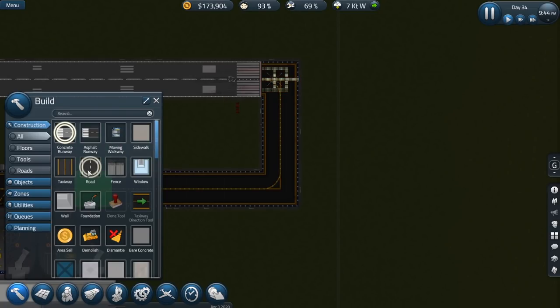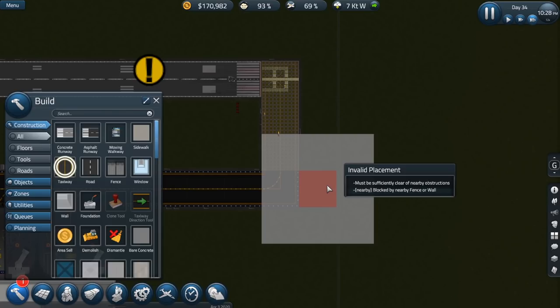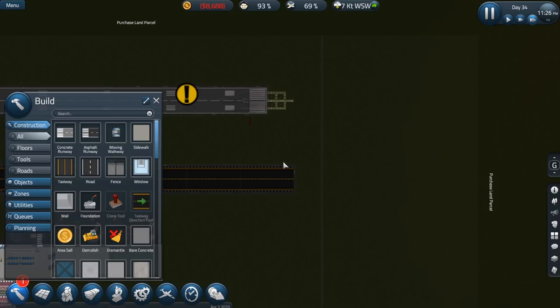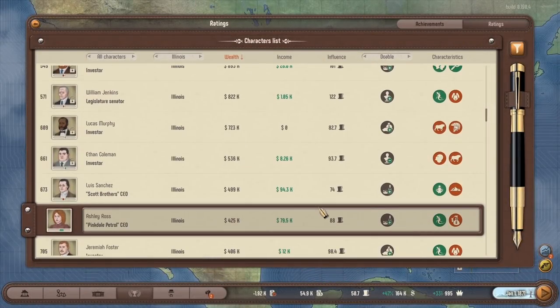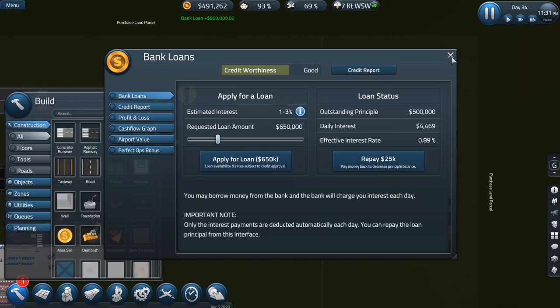There shouldn't be any kind of fence or wall. Insufficient funds — we will not be able to get more funds. Okay, I guess it's time for another loan. Let's do 500,000 — that should help us get everything we need. Oh, I never accepted it. Accept. All right, let's get this built. Why is the taxiway still being an issue? Is there really a fence here? Why do we have a fence there? Dismantle the fence — I don't know why they put a fence there. Just make it off limits — that land is not purchased.